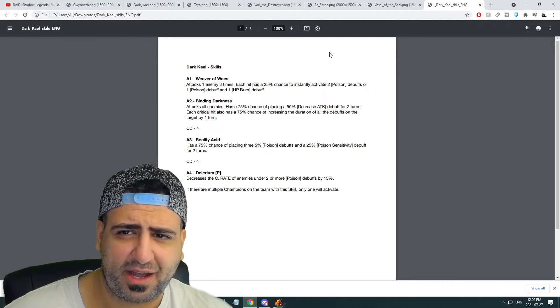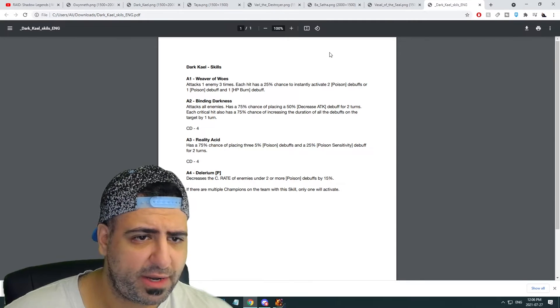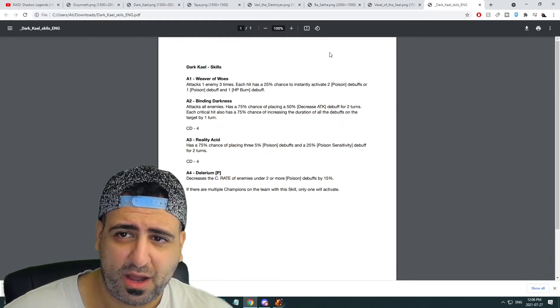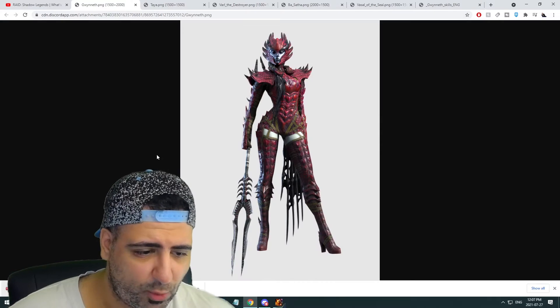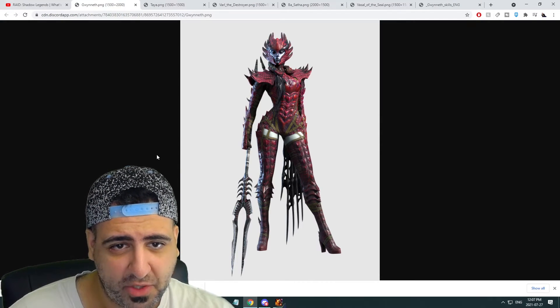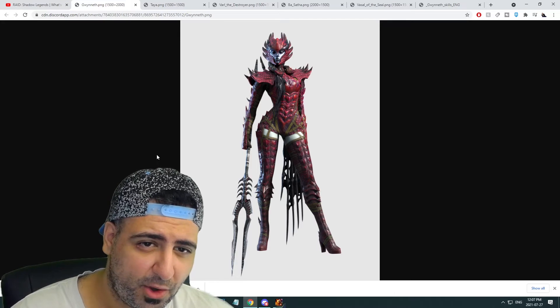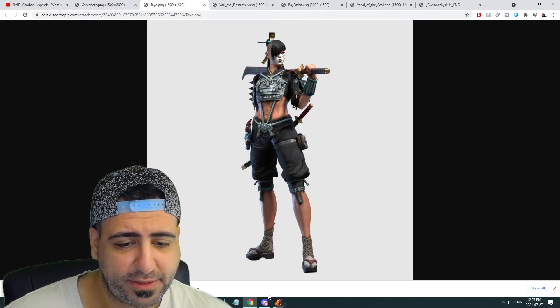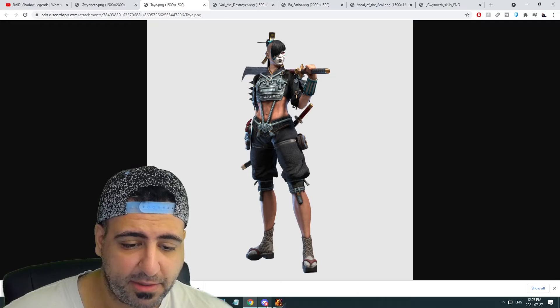Dark Kale looks amazing — up there with Dark Elaine. The commentator thinks Dark Kale and Dark Elaine will be the best dark variants, while Dark Athel needs a rework and Ultimate Galak is good for a niche use. Gwyneth will actually be the third champion acquired from the Doom Tower — you get Teia first, then Dark Kale, then Gwyneth.